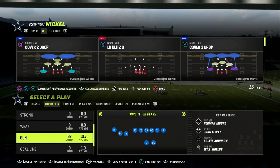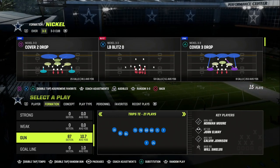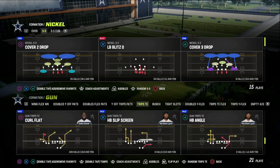In this video, I'm going to show you one of the most evenly spaced plays out of the Gun Trips Tied In formation. This play is going to attack the zone and man really well, and it comes to us out of the New England Patriots Trips Tied In. The play we're going to be taking a look at today is the play Drive Post.